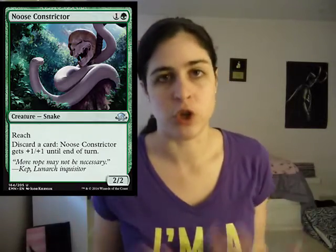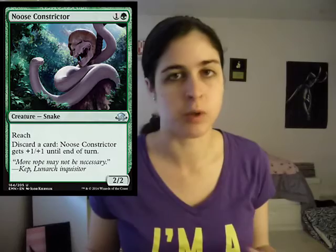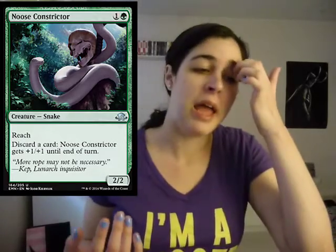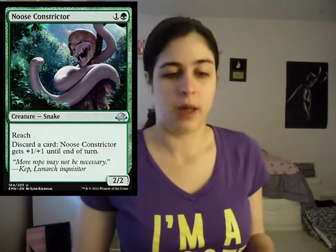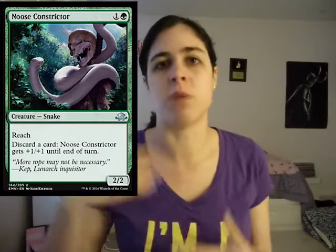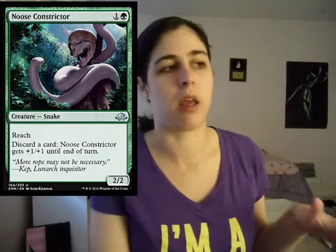Then we have Noose Constrictor. I remember seeing this card and thinking it's nuts. First off, it's two mana for a 2/2 with reach — love it, beautiful. On top of that, you get to discard a card and it gets plus one plus one, which is really awesome. You can use that at instant speed whenever you want. Your opponent won't know how many times you're going to pump it. Super good for Delirium, super good for Madness. Overall, just a really solid card.